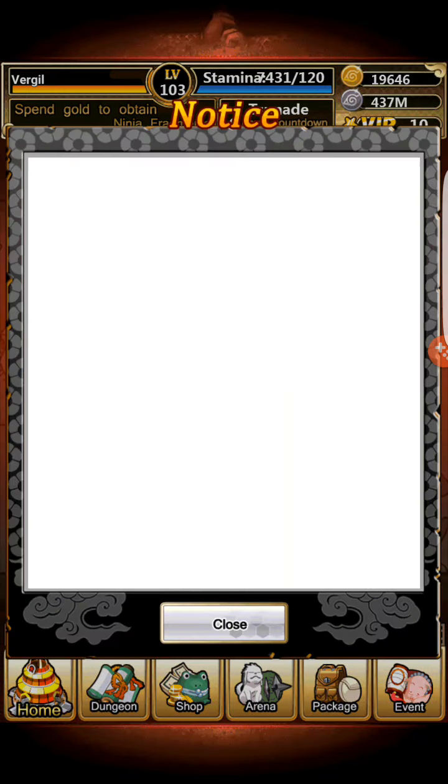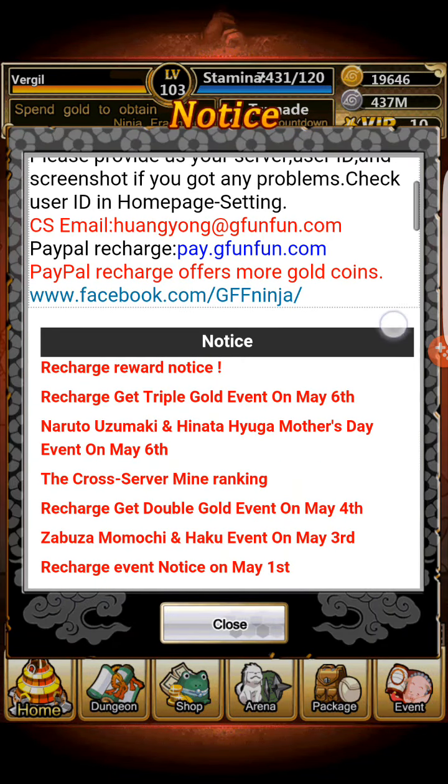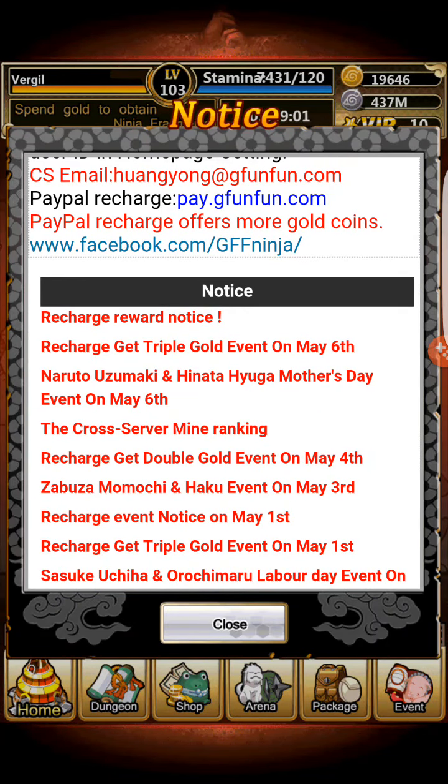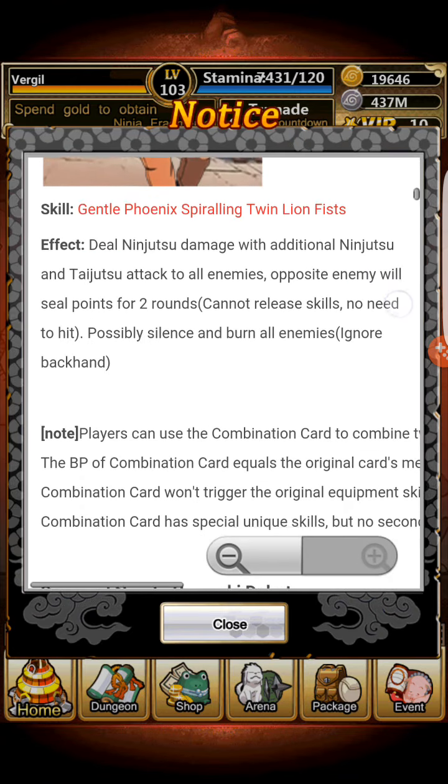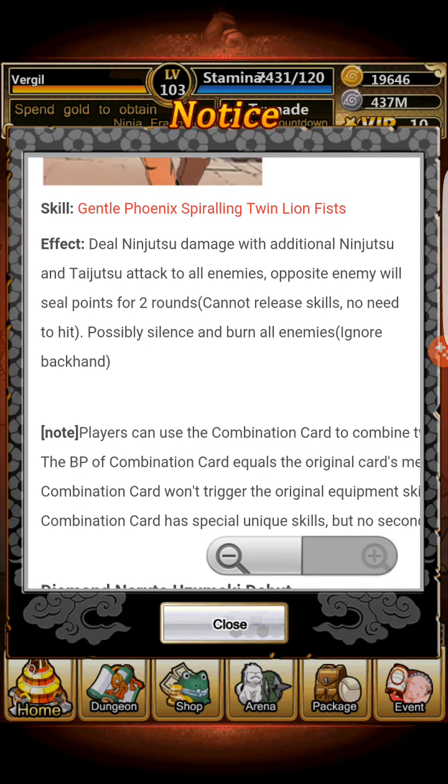It's a very powerful card and will definitely boost your CP. It's currently my second most powerful card. This is the Naruto Uzumaki and Hinata Hyuga Mother's Day event. The only way to get this combo card is by recharging 5k worth of gold for the day. You're going to get 15k worth of gold just for recharging that 5k because it is triple gold recharge.